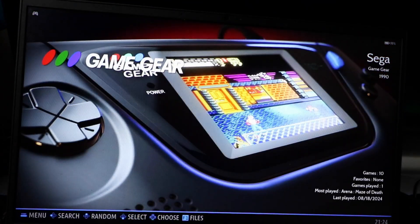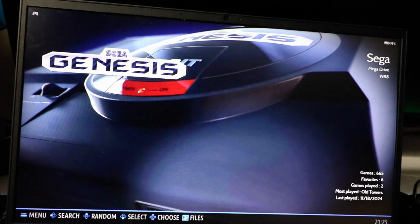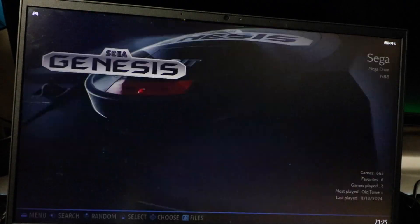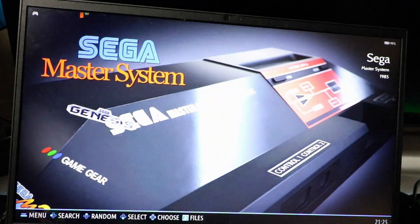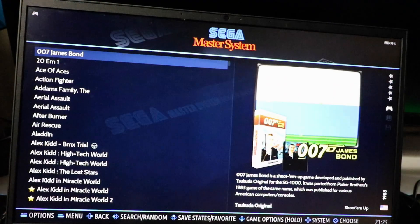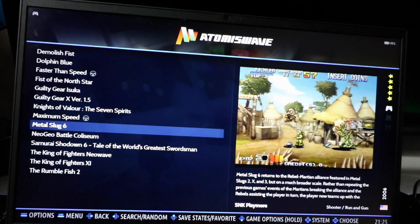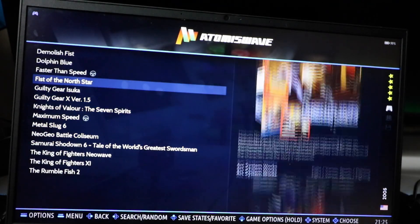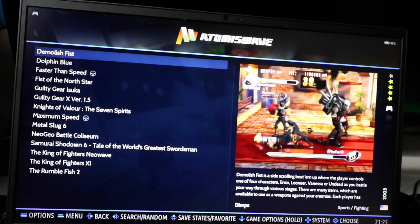Game Gear only has 10 games — a bold choice, but they're all really good personal favorites. On a Steam Deck it might be kind of fun. Sega Genesis has 665 games — pretty much every single one — with video snaps so you can see previews before you play. Sega Master System has 462 games, also pretty much the whole collection with video snaps. Atomiswave has 14 games with video previews: Metal Slug, Dolphin Blue, and Demolish Fist, which is a really good fighting game.